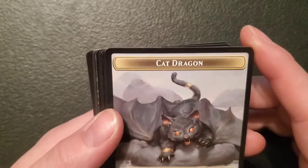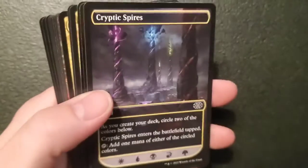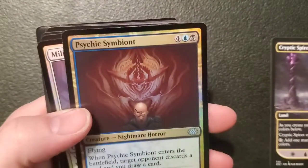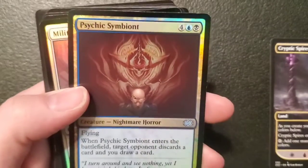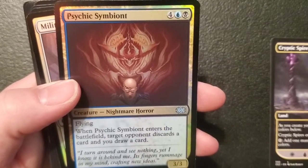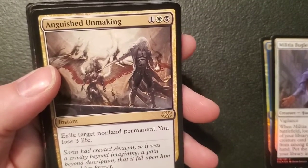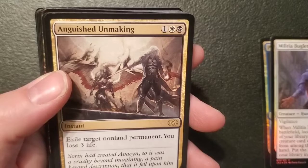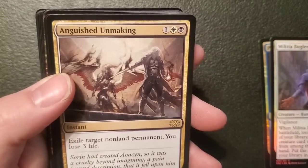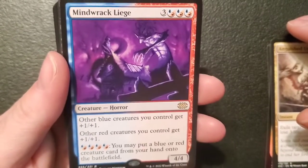A cat dragon token — a three-three flying cat dragon token — that is tight! And a spirit on the other side. Crypt Spires. Psychic Symbiont — a three-three nightmare for four, an island and a swamp: got flying, when it enters the battlefield target opponent discards a card and you draw a card. Militia Bugler. Anguished Unmaking — an instant for one plains and a swamp: exile target non-land permanent, you lose three life. You exile it — that's a pretty good deal. Minekaerg Liege — like that other liege guy but different colors — a four-four horror for three and three islands and/or mountains: other blue creatures get plus one plus one, other red creatures get plus one plus one, and you may put a blue or red creature card from your hand onto the battlefield.